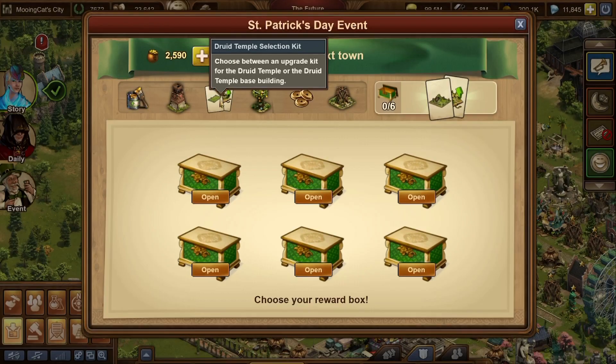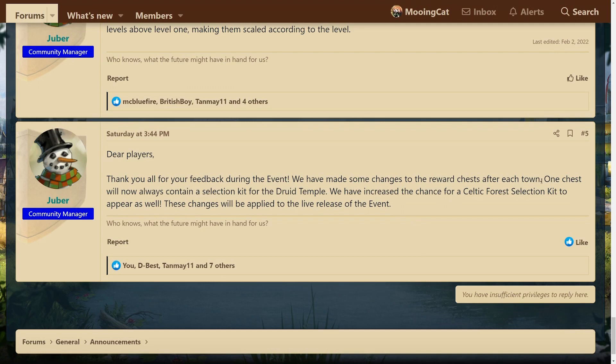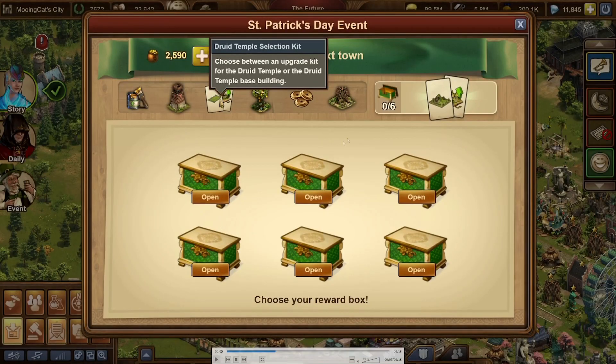So how does this work? It boils down to this: after each town you complete, you are able to open boxes and behind one of these boxes you will get one druid temple selection kit, and that is actually guaranteed. That is a change they made from beta to the live server - they announced it on the beta forum - but now one chest will always contain a selection kit for the druid temple. That means that after every town you will get the druid temple kit as an option, so if you do enough towns and open enough boxes you will be able to get 10 druid temple kits.